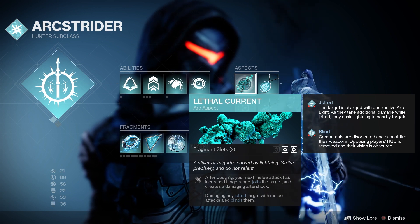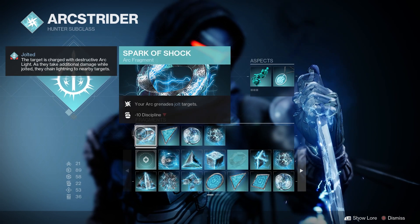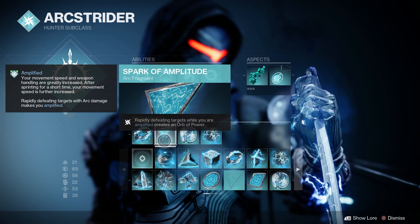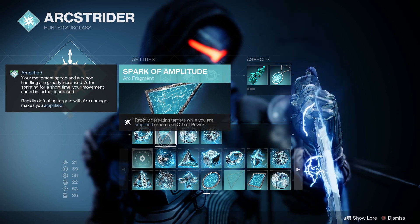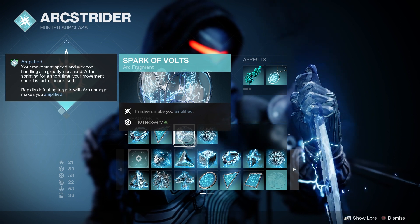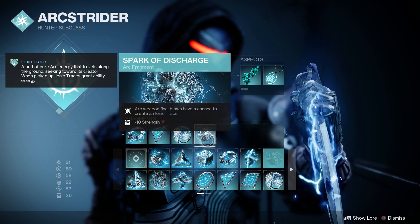For the fragments: Spark of Shock — your Arc grenade jolts targets. Spark of Amplitude — rapidly defeating targets when amplified creates an orb of power, which is key with Star Eater Scales. Spark of Volt — finishers make you amplified. And Spark of Discharge — arc weapon final blows have a chance to create an ionic trace.